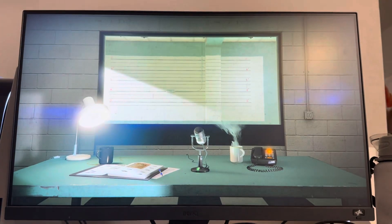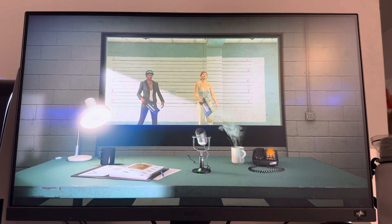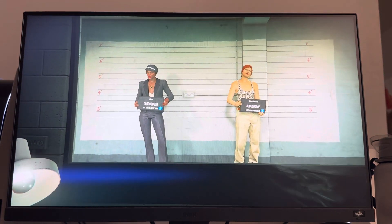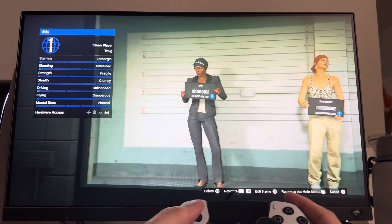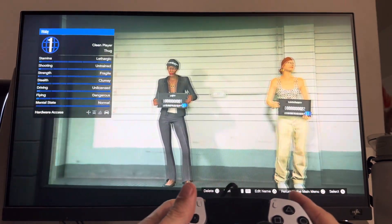It's going to take a little second to load, and then once it's loaded you're going to see your main character over here to the side. You guys can create a second character right here — you can tab over with L1 or R1.